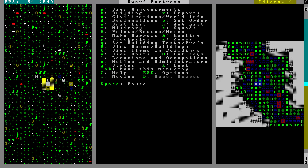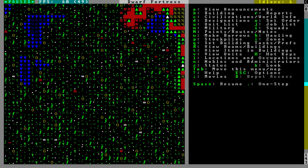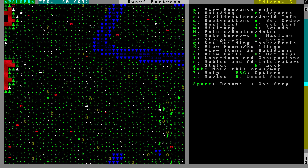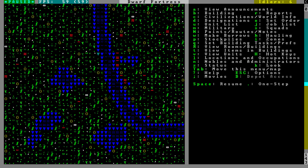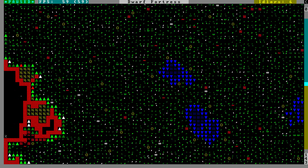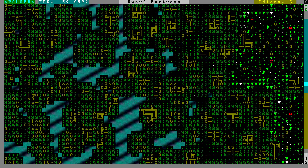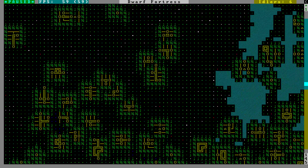Let's pause it briefly and get a sense of our surroundings. We have this lovely stream — it is very zigzaggy. We're kind of in a valley here. We have hills to the east and west, and possibly also to the south. It looks like we're in a heavily forested river valley. The terrain is limestone and red sand walls.